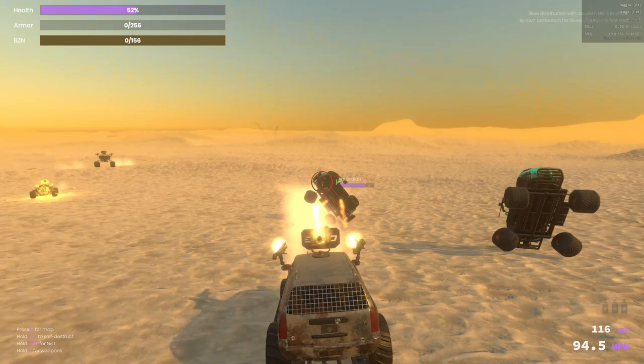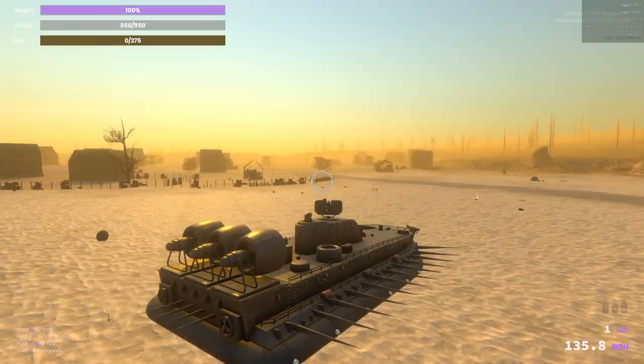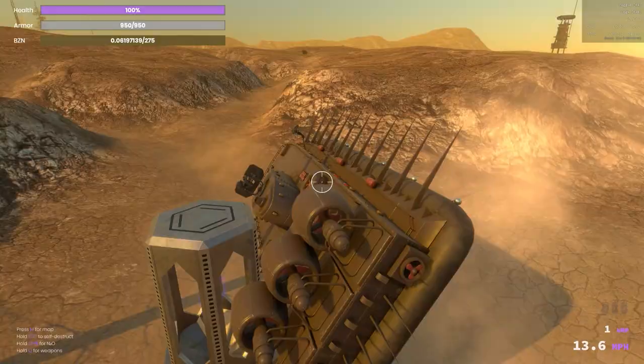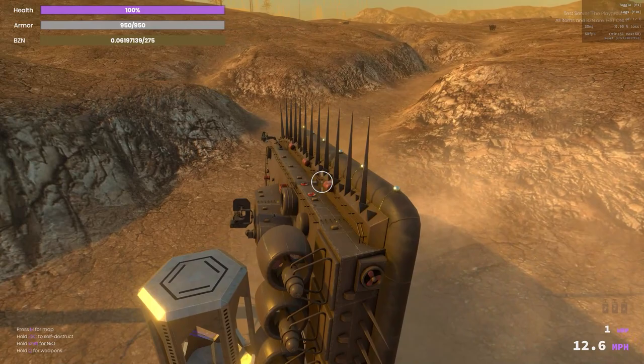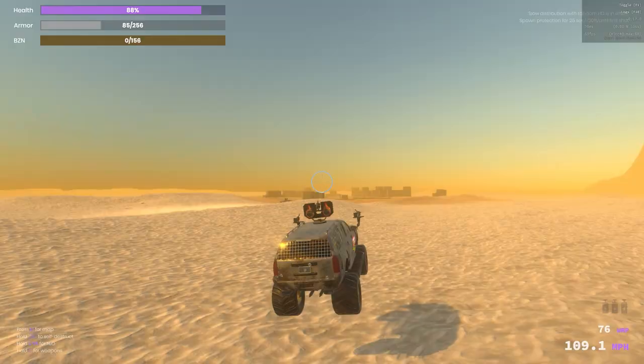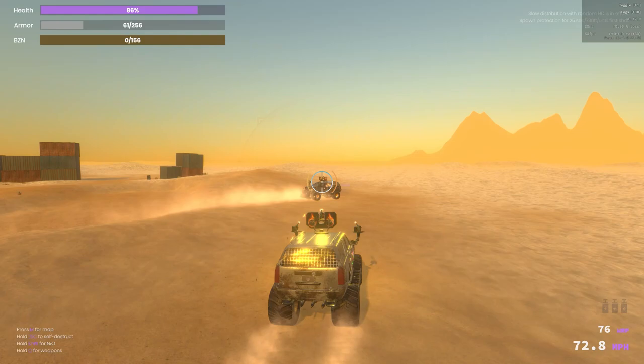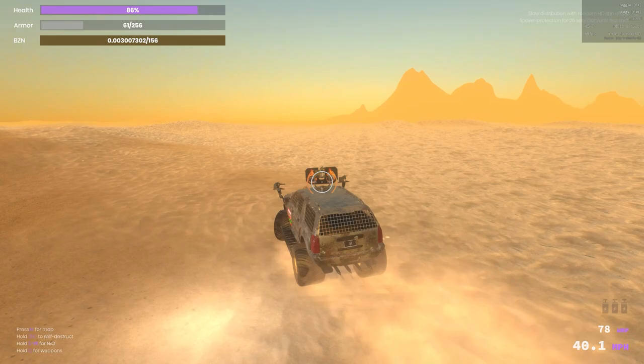With this new update, speed just became very important in the wasteland. Lambos and fast hovercrafts are the ideal vehicles to scour the wasteland for ephemeral benzene. Just don't flip your hovercraft, forcing you to self-destruct. SUVs also get the job done if you have a decent top speed — I would say 120 miles an hour would be a decent minimum, but 130 miles an hour would be better, and really 140 miles an hour is a great number to strive for.